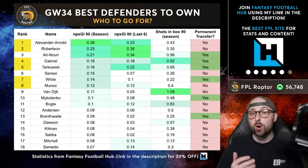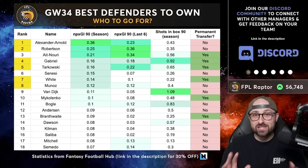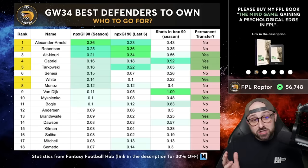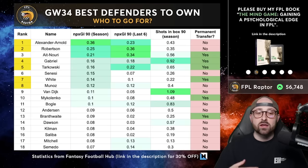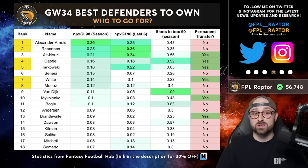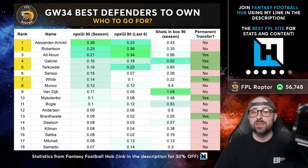Going just off attacking threat, the best five defenders for Gameweek 34 would be Trent, Robbo, Ait-Nuri, Gabriel, and Tarkovsky. You could genuinely argue that is the best five defenders you could pick on a free hit. Trent and Robbo have such ridiculous upside — not only clean sheet potential but attacking threat too, almost like having extra attackers. You can't really argue against Trent and Robbo from an attacking perspective. Ait-Nuri, whether playing left wing or left wing back, is so attacking — his data has been ridiculous across the last six and across the season.